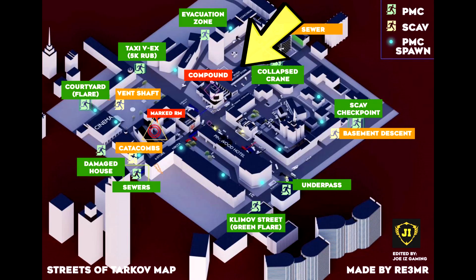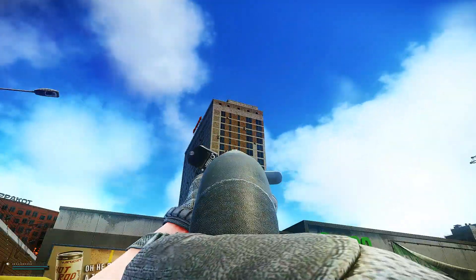The next location is at the supermarket opposite of the collapsed crane extract. As you can see the Tappacott and Concordia building is right in front of me. On the right side you'll see the construction area with the collapsed crane. You want to head over to the supermarket right here to complete another subtest.